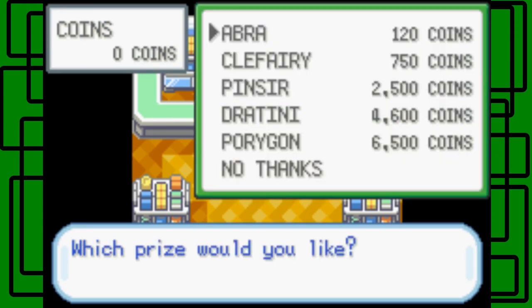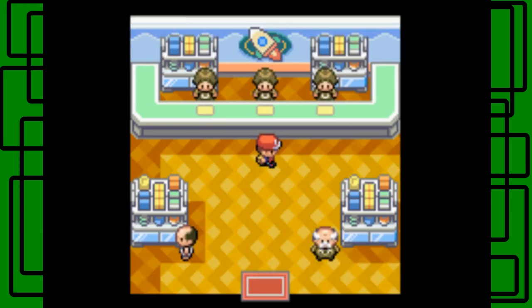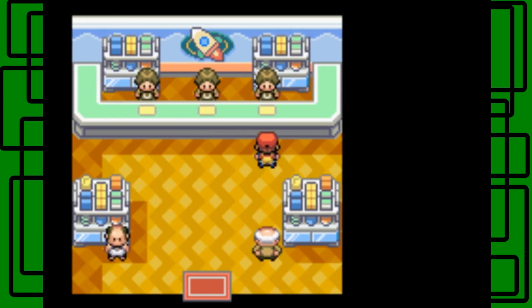We exchange coins for prizes. Abra is really good here if you're unlucky catching Abra in the wild since they always teleport away. Clefairy is also good if you forgot to pick one up at Mount Moon. Pinsir is a really good Bug-type I've never used but heard is great — in FireRed it's Scyther, and in Leaf Green it's Pinsir. Dratini is a really good Pokémon — I'd recommend getting one here instead of hunting in the Safari Zone where you're limited on steps. Porygon can only be obtained at the game corner but costs 6,500 coins. I'm going to get all those Pokémon except Abra and Clefairy since I already have them for the Pokédex.